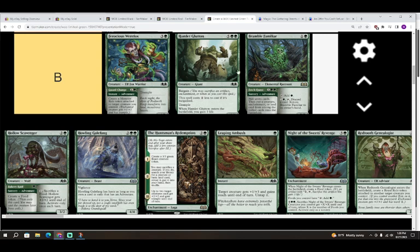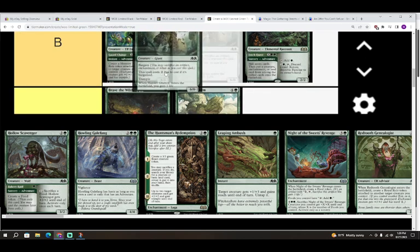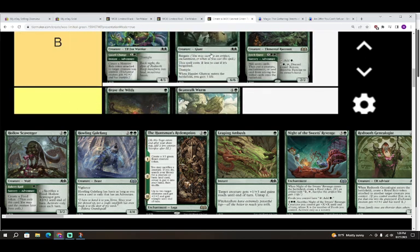Hamlet Glutton gains you three life, and you're always going to want a copy in your green decks. It's a great threat and a great blocker if you're behind. Hamlet Glutton is a B, probably trending toward an A — it might actually be the best-performing common, though that might be a little aggressive.